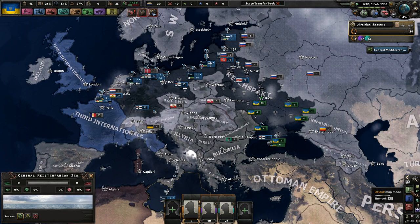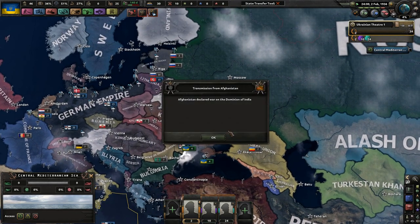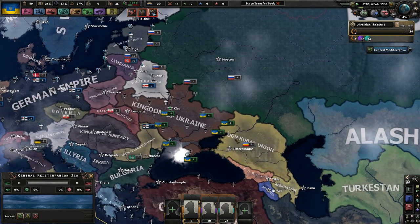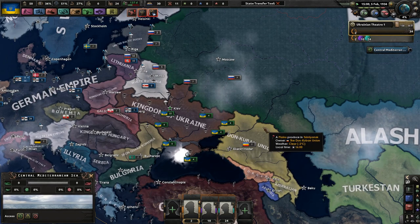Edward VIII crowned as King of Britain. So, that means if I have to take out Germany, I'm totally fine with that. We'll definitely remain in the Reichspakt for as long as is necessary. If we take out the Don Coupon Union, we'll see what happens. I have played this before and was very successful defeating the Russians. Actually, I had the Don Coupon Union join the Reichspakt in another game, which made it a little bit easier.